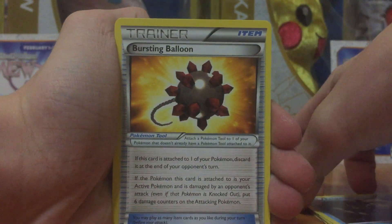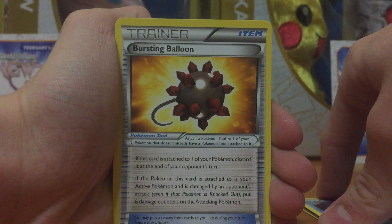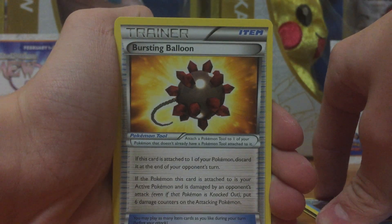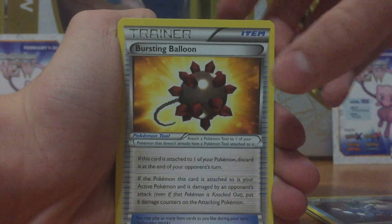Ooh! Bursting Bloom — I didn't pull one of these. Discard it, attached to one of your Pokémon, and discard it at the end of your opponent's turn. If the Pokémon the discard is attached to is your active Pokémon, it's damaged by their attack, and then this Pokémon is not knocked out. That's actually pretty good.